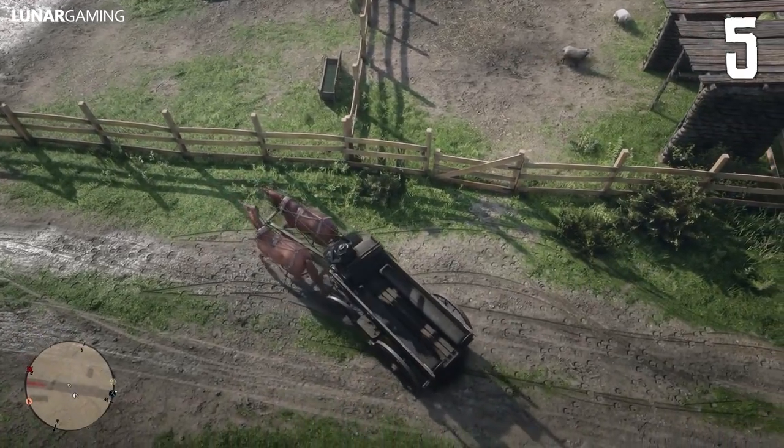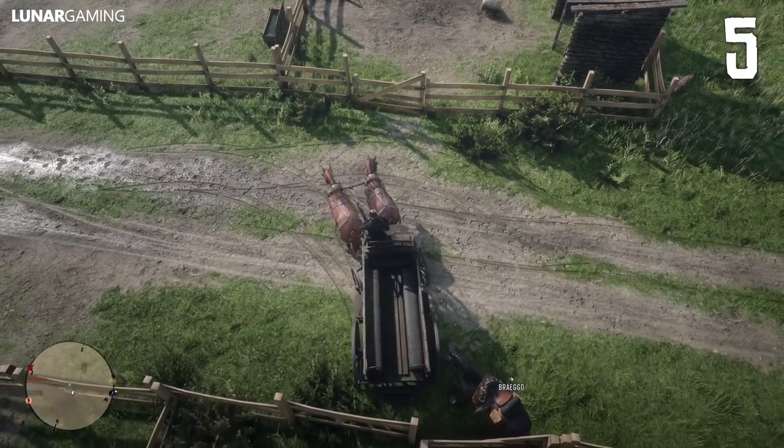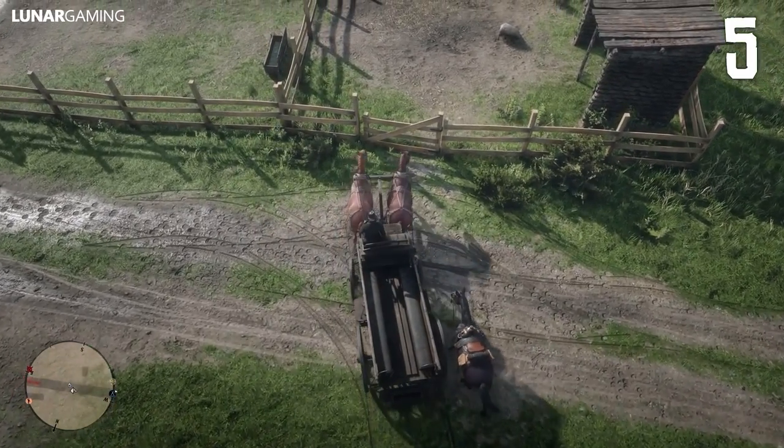You can reverse wagons and horses by pressing and holding R1 or RB. It can allow you to make far more precise manoeuvres with the wagon.